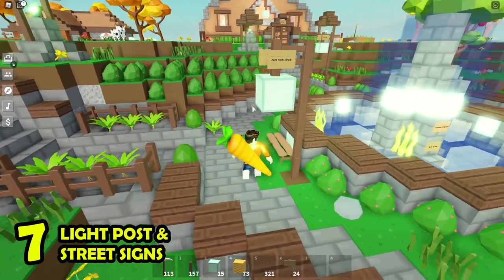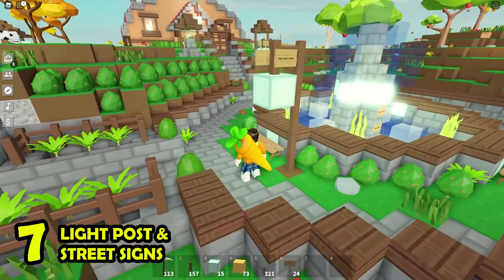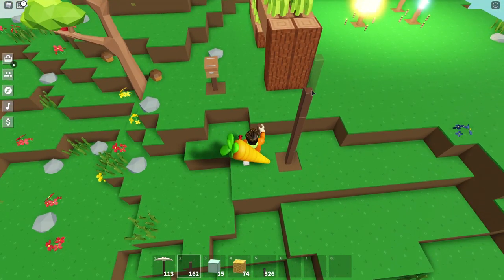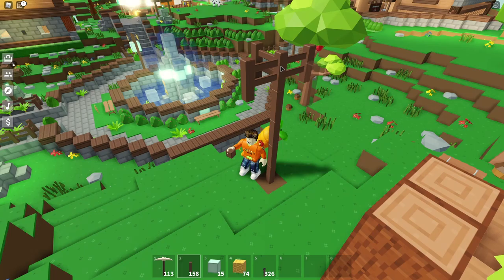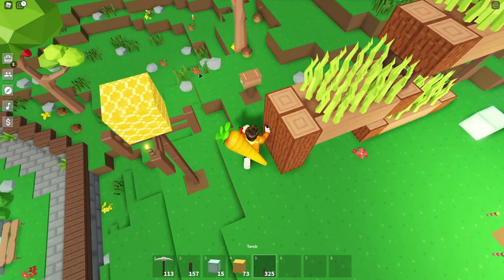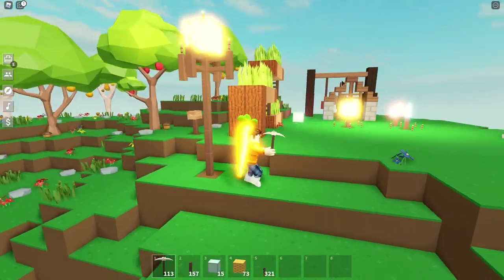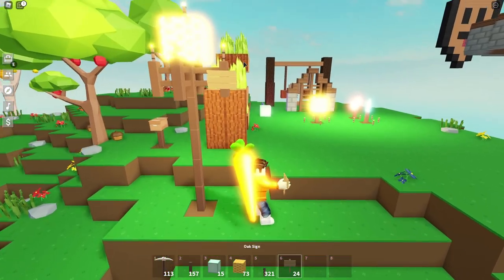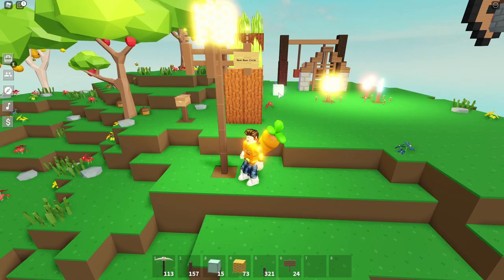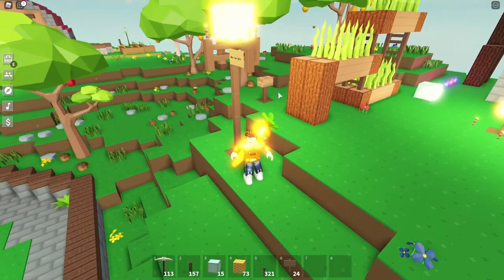Number 7, light posts and street signs. Since I'm building a tiny village theme, I naturally need to build some form of street lights and street signs. All you have to do is build fences 5 blocks high, put more fences around the very top, and place a bright color block on top. Finally, surround that with torches and you've got yourself a street light. If you put a sign right next to it, it can also be used as a street sign. I use this in several places around my tiny village just to give extra detail of what a village looks like.